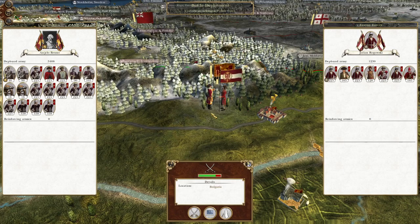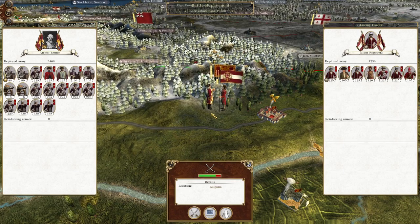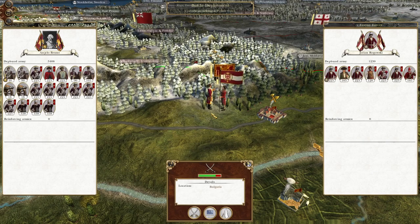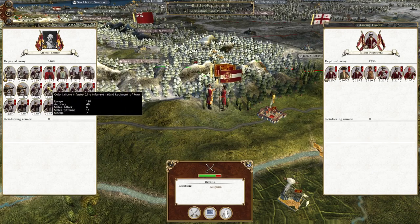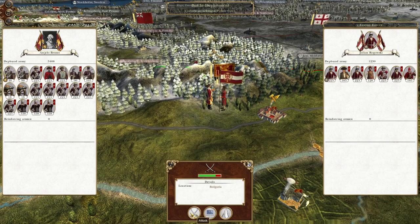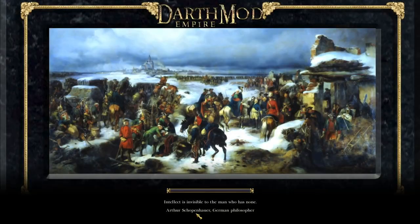What's up guys, this is the Rifleman and I'm back to bring you the next episode of my Empire: Total War let's play as the Republic of Venice. In this episode we're heading off a small Polish stack that's arrived on our borders in Bulgaria, and we're going to try and cut them up and destroy them as quickly as possible so we can reform and drive northeast to go after the Georgians and open up another front against Russia and Poland.